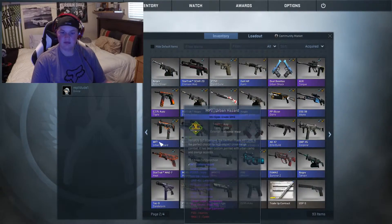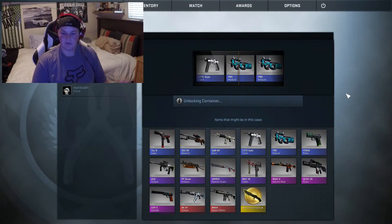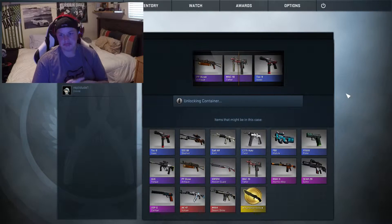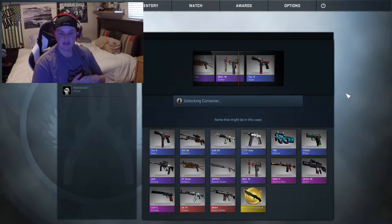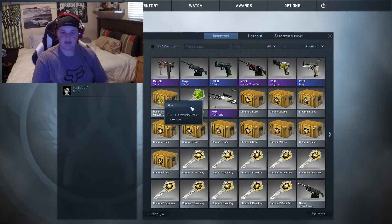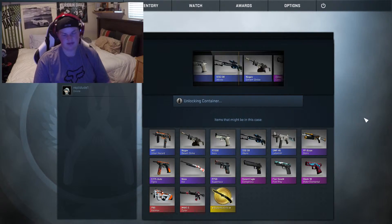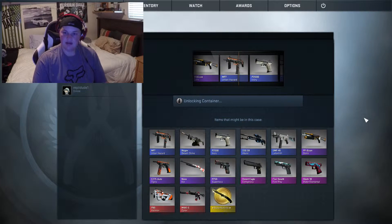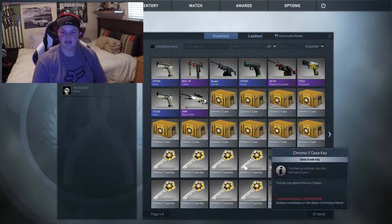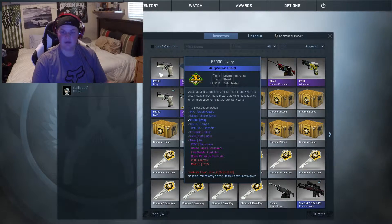Let's do this Huntsman right here. Give me something good. MAC-10, sure, I'll take it. A Huntsman knife would've been badass. Alright, so I've got a Breakout case — a Butterfly knife, that's what I really want. I just bought this gun, literally just bought it for like three cents. I bought a Field Tested and I just won a Field Tested — oh my God.